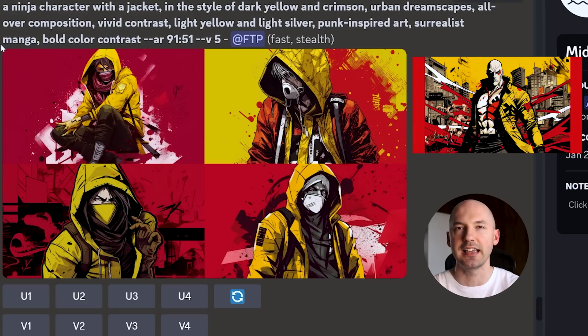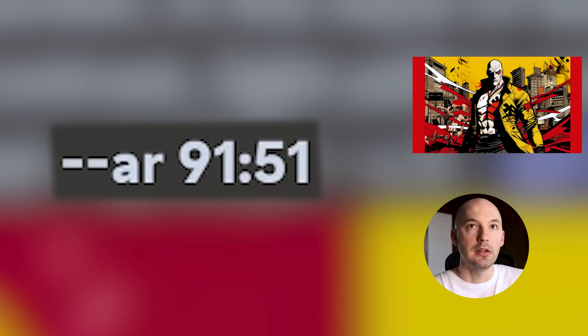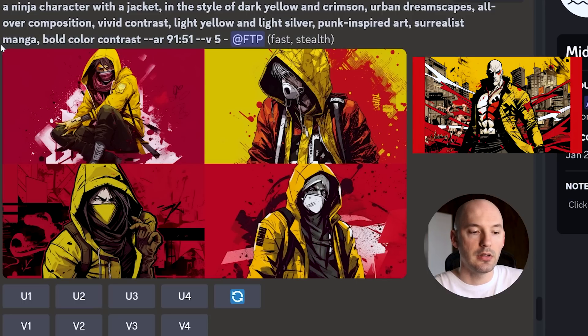Let me do some quick math — 91 divided by 51 is 1.78, and 16 divided by 9 is 1.77 repeating. So that's interesting — even though it's 16 by 9, it gives you 91 by 51. Maybe it's more accurate. Yeah, these are nasty.